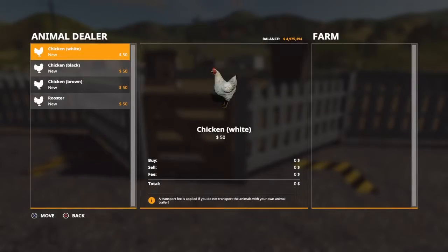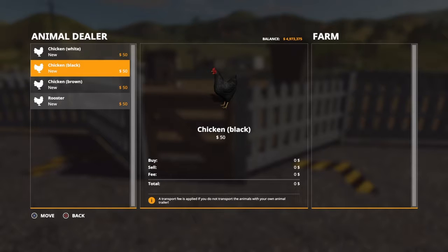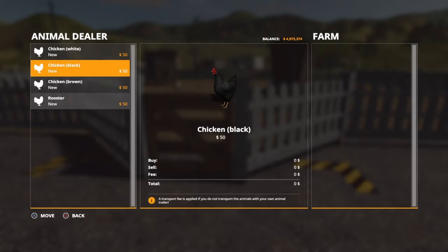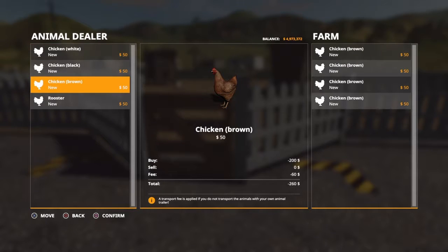I know this is kind of dumb, but roosters are in here and I kind of figured — in real life roosters don't make eggs, which obviously you know, but I figured with it being Farming Simulator it would work that way. Well, no — I learned the hard way. But anyway, I guess we will have a mix of brown, black, and white chickens.